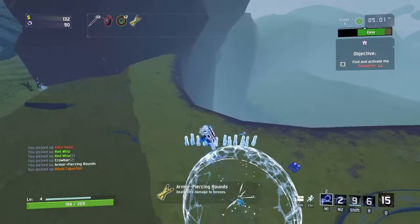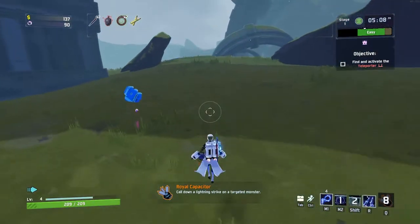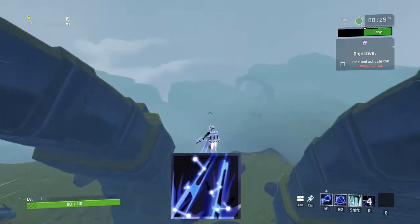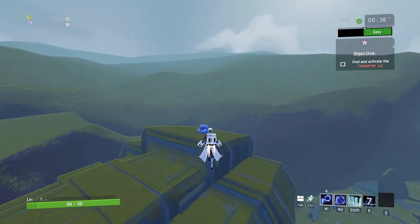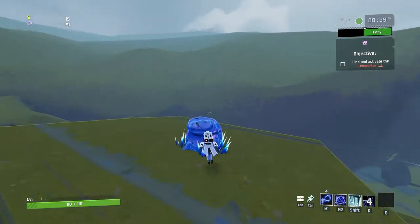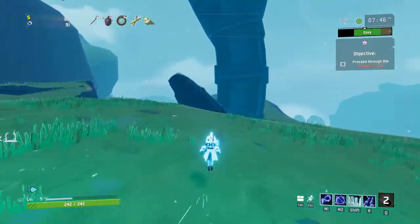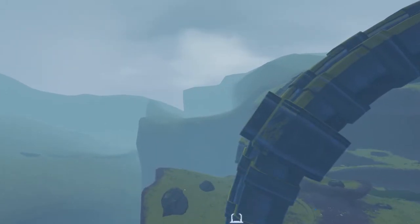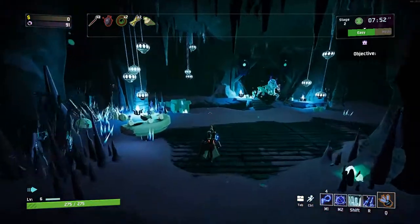If you're ready to take on the challenge, find a Newt portal. If you have the Iron Surge ability on the Artificer, you can leap high into the air. Most of the time in the first stage you'll be able to find the Newt portal, like I did in this video.